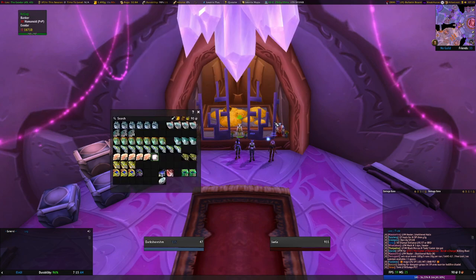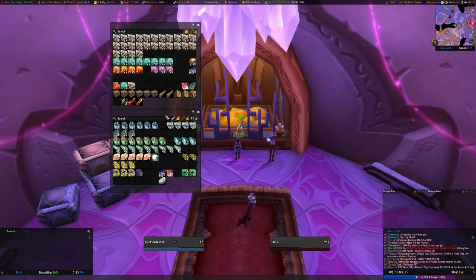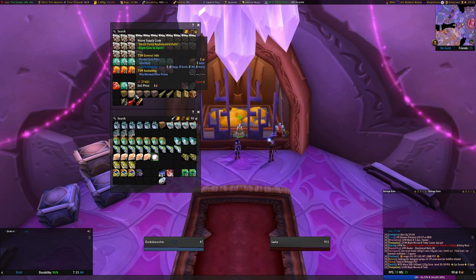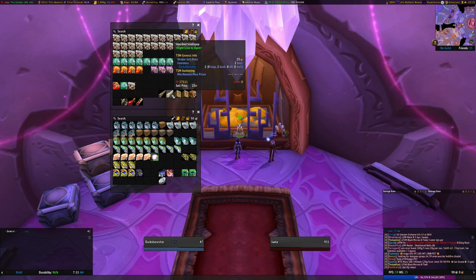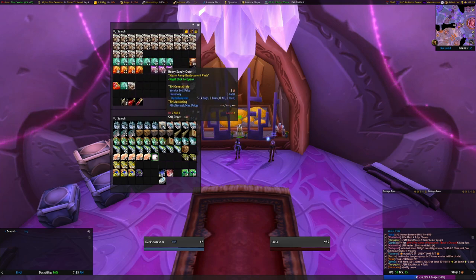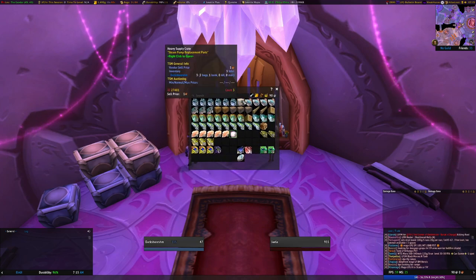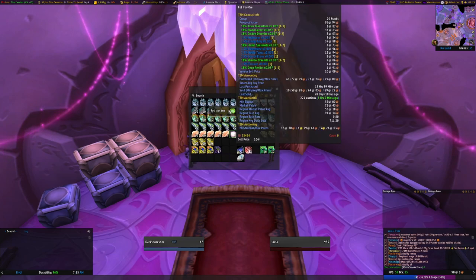A couple things I did actually want to do while we're here is open up all these boxes, since we've got them. Let's take a look and see what's in them — maybe we'll get a little bit more gold out of it in the end. So we're just going to send it, and we have to close the bank in order for this to work. White smoke flares — not super valuable, but very cool.